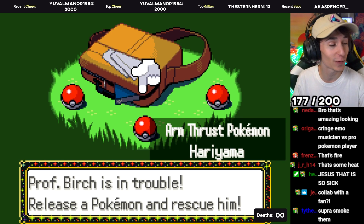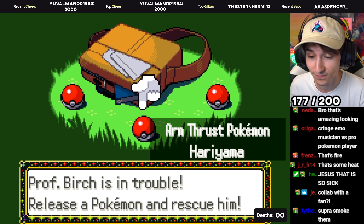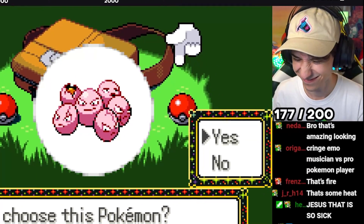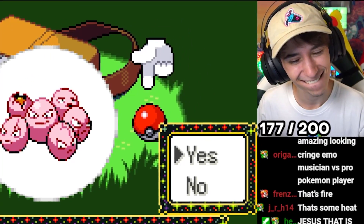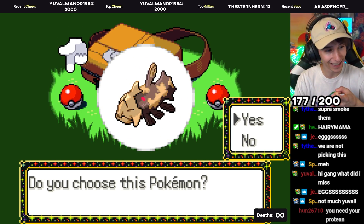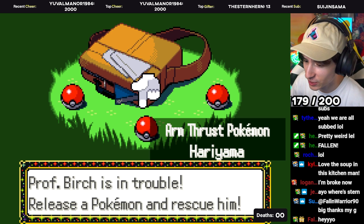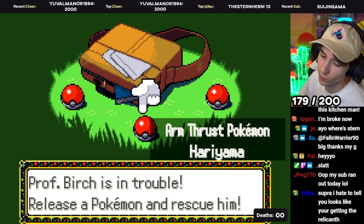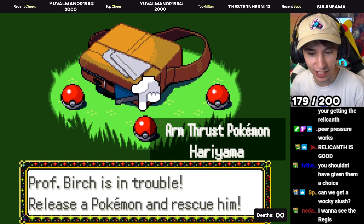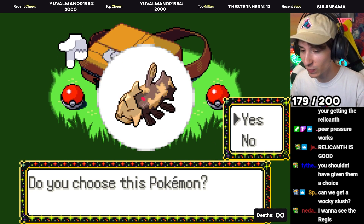Our starter options: first we have a Hariyama, and then Relicanth. So if we get a Wailord, we can get the Regis. Let's check in on the poll — it is 13 votes for Hariyama. Oh my God, 19 for Relicanth. Relicanth is winning? Relicanth has won! We just passed up this amazing Hariyama for a Relicanth. Well, at least we can get the Regis later on.